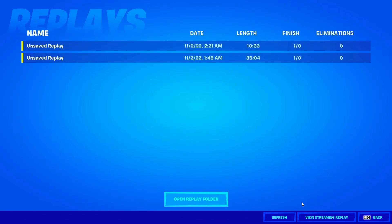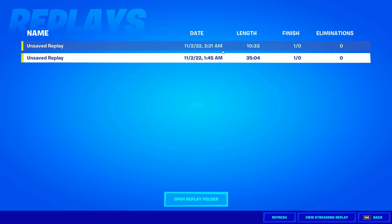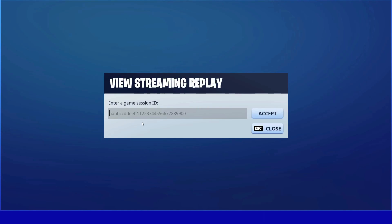As you guys can see it still shows the replays — just click Refresh right here and both of them are deleted. Now click on View Streaming Replay and type in this code: 1 8 7 4 5 9 3 3 4 6 7 8. After you do that, basically type any number in — you can type as much as you want.